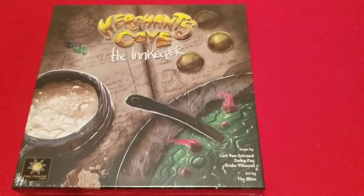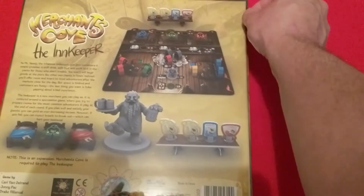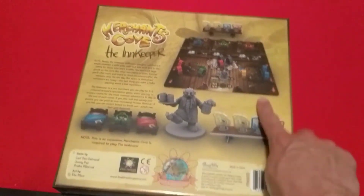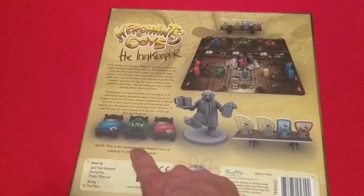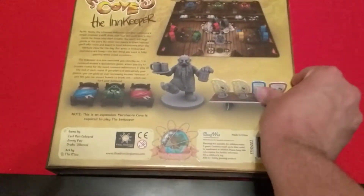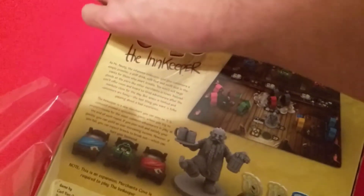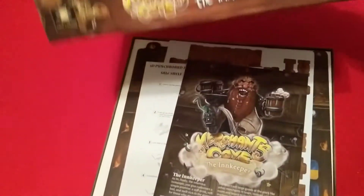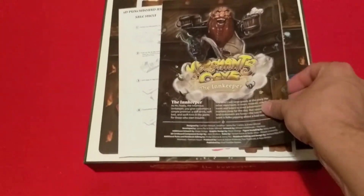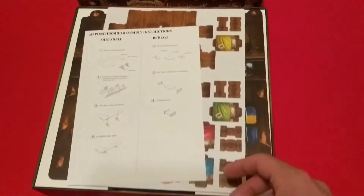The Innkeeper is the one I was most looking forward to — I like the idea of playing as the innkeeper, it's a lot different than most of the other characters. We've got the innkeeper's board, a table for his goods, and the miniature and the 3D beds. Getting the plastic off — sorry about the camera cut, but let's get back to the unboxing. First off we have his rule sheet, same as the others, just a couple pages, easy and simple.